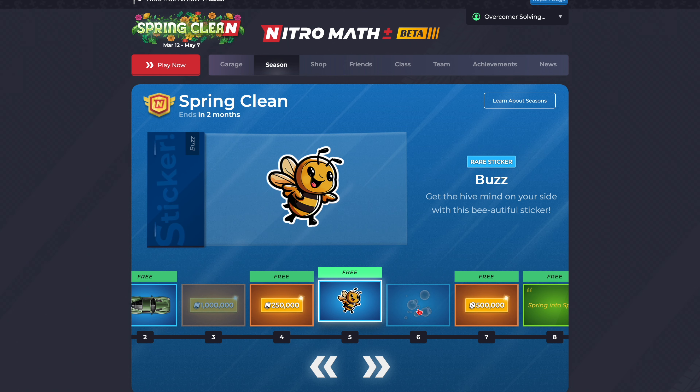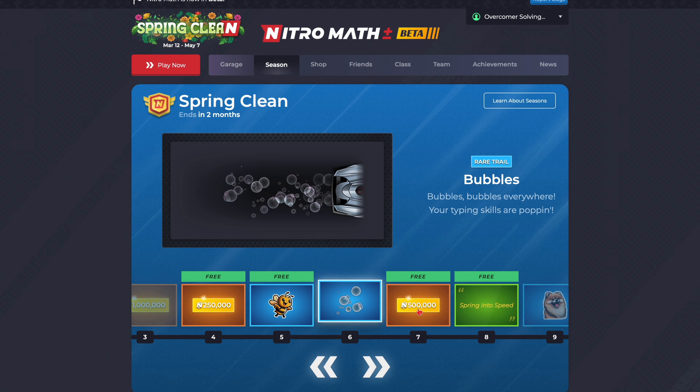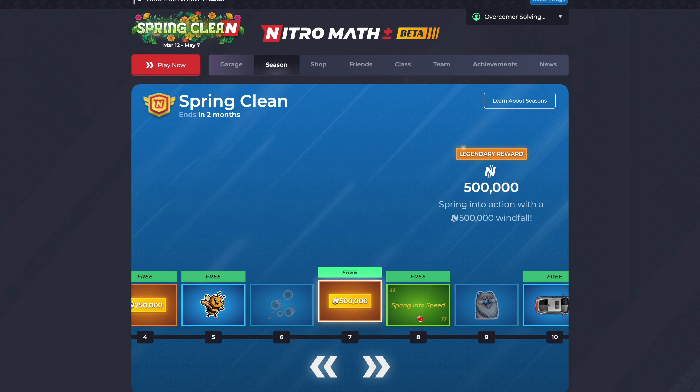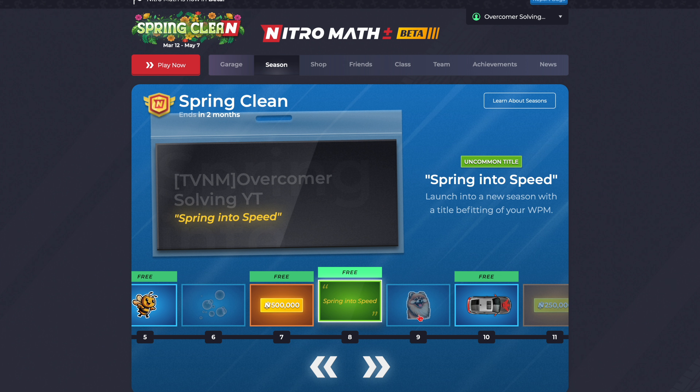Get the hive mind on your side with this beautiful sticker. Bubbles — 'Bubbles everywhere. Your typing skills are popping.' I like this. It's pretty cool. $500,000 — 'Spring into action with a $500,000 windfall.' Spring into speed — 'Launch into a new season with a title befitting of your word per minute.'